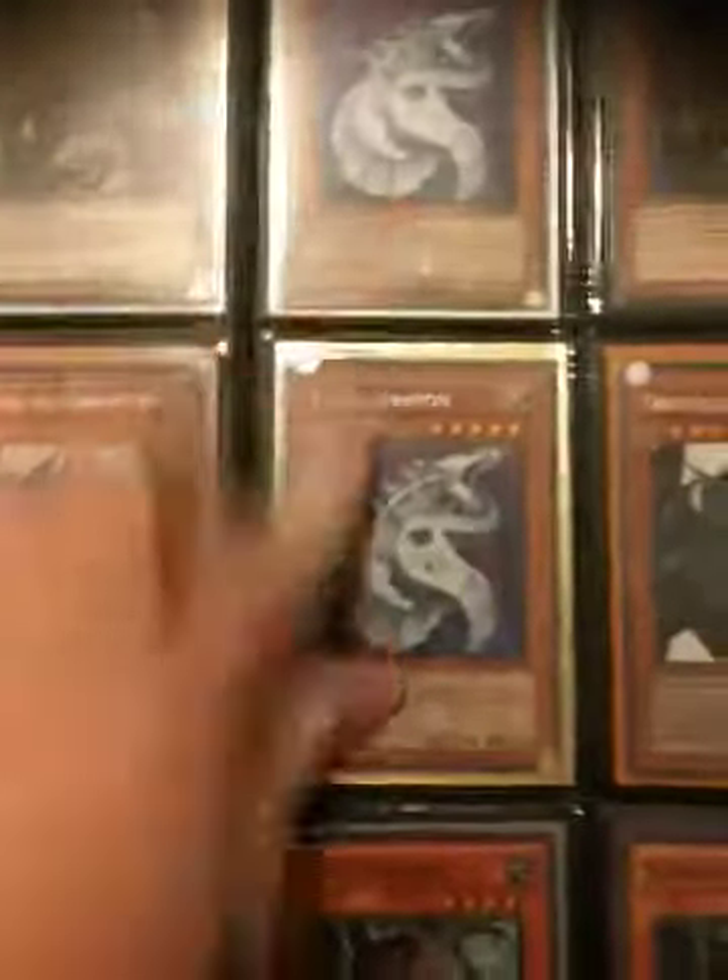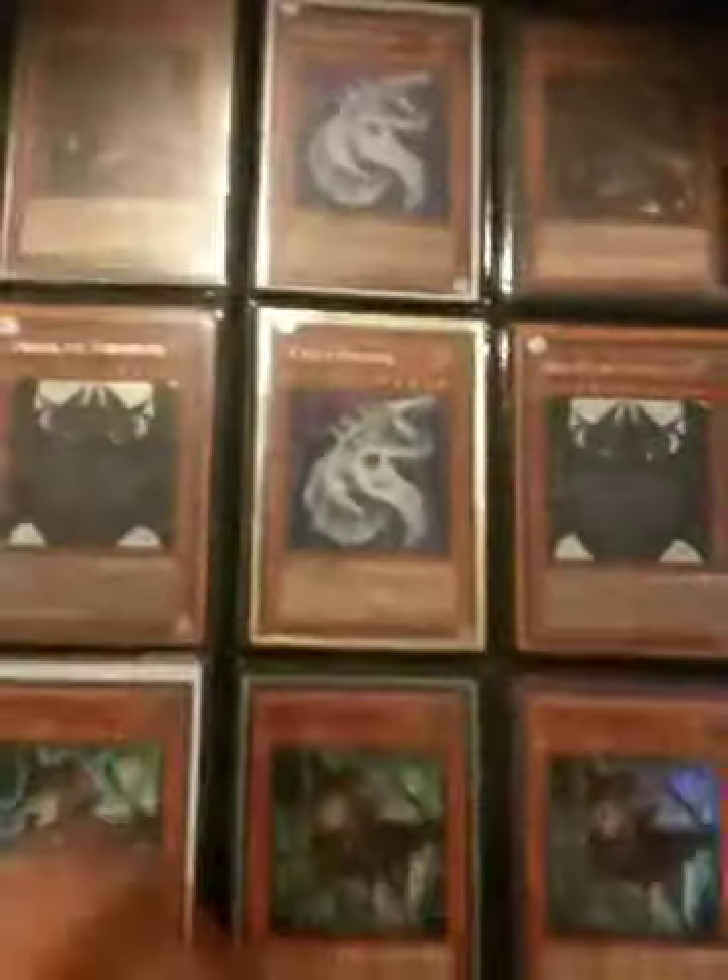I have a Red Eyes Darkness Metal Dragon, three Line Darkness Dragons, super rare Dark Arms, two dual terminal Cyber Dragons, two Obelisks, three Scrap Chimeras. I have Bamboo Shoots, Pineapples, and Blackwing Breeze. I have the dual terminal Tree Cliff, Cactus Bouncers, super Nimble Mega Hamsters.